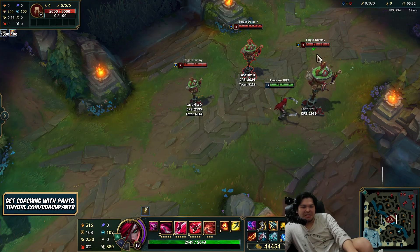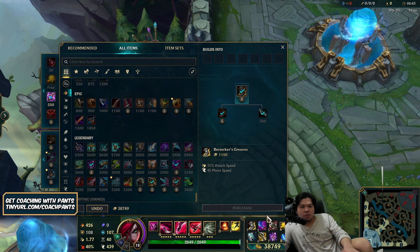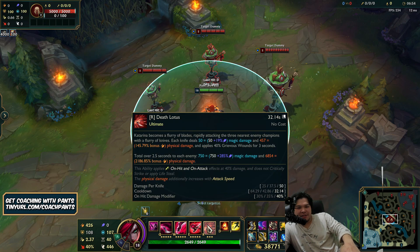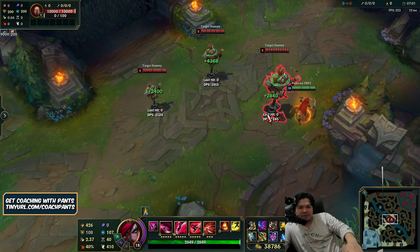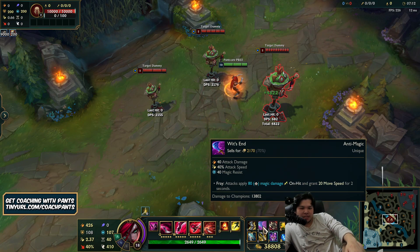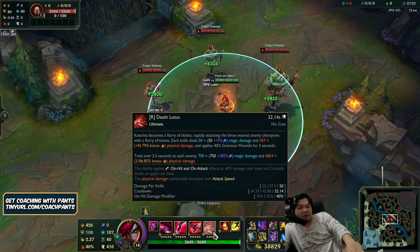I'm going to do a full AD build just for fun — no on-hit, just AD and attack speed, all AD items. This build is super weak on tanks as you can see, but still there's a decent amount of damage — 7,000, which is actually still a lot. We picked basically all AD items with no on-hit, just Wit's End because it gives both attack damage and attack speed. So yeah, I think the on-hit build is probably better. Thanks for watching, see you guys next time.